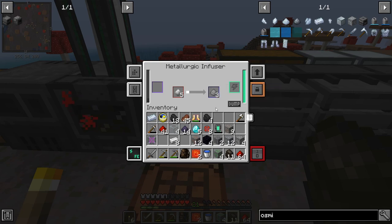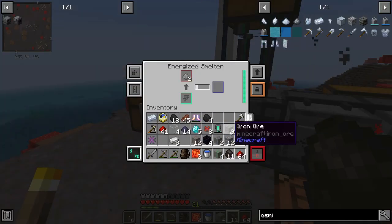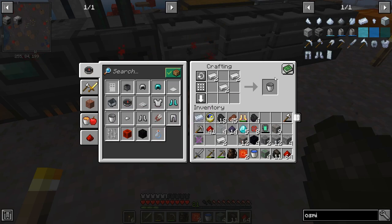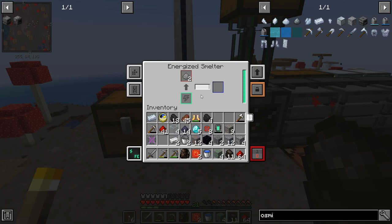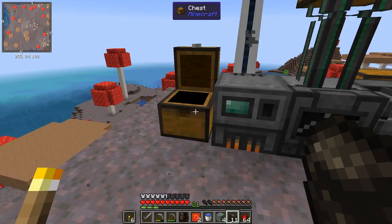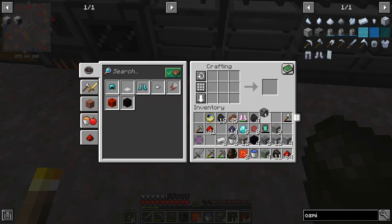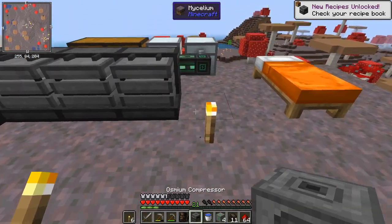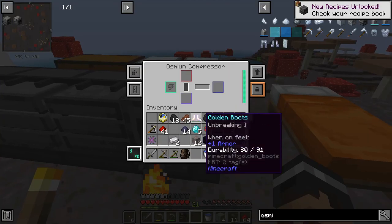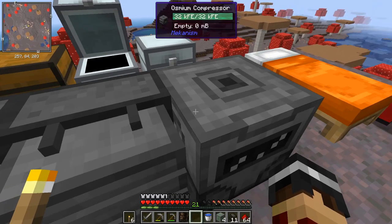Just need to wait for four of these to cook, and then we should have everything we need. The other thing was two buckets - let's just craft those while we're waiting. There we go. Osmium compressor - can we do this now? Steel casing, osmium compressor - there we go! I'll put another cable down, that's getting power.